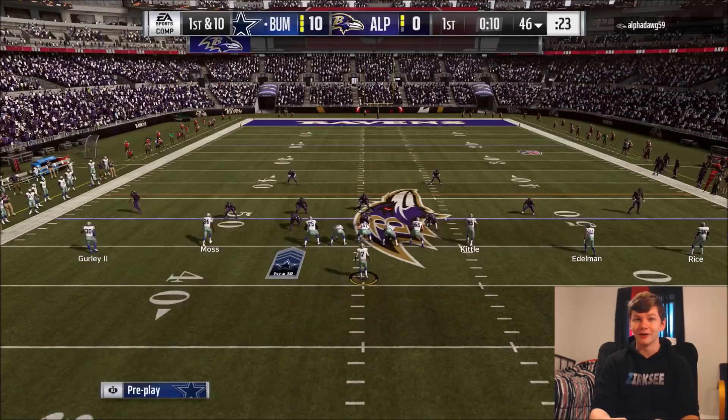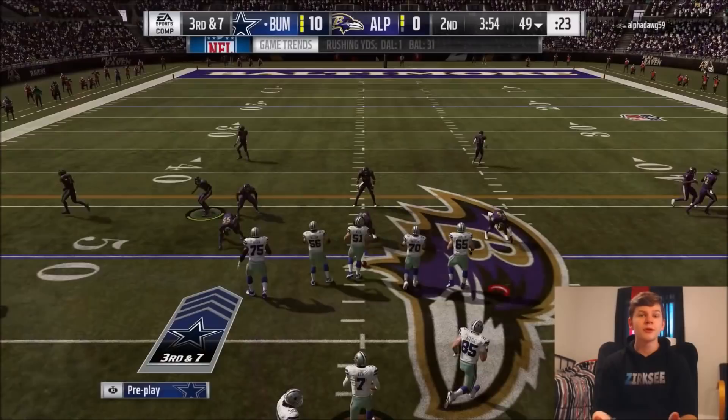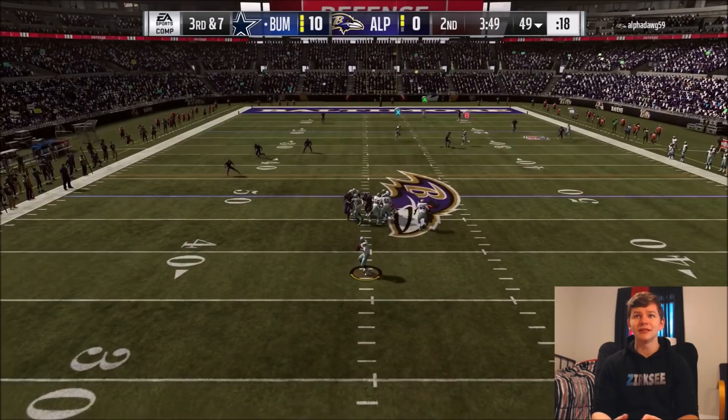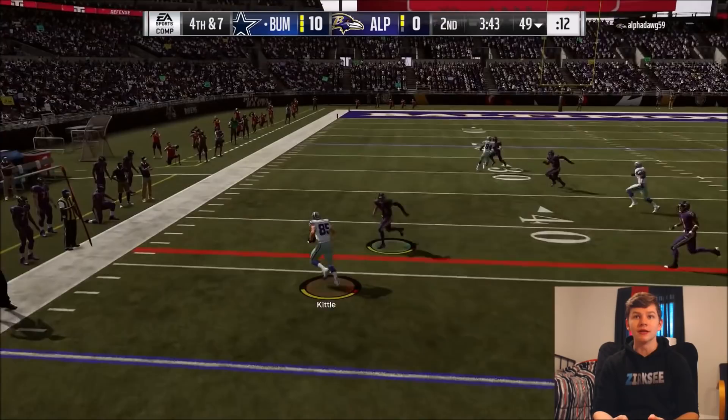We're actually going to run a QB draw — see if we can get this going here. See if we can plug in Sean Taylor. The QB run Sean Taylor middle linebacker is straight cheese and I actually love it. He's got 99 speed, 99 hit power, like 95 block shed — he's like the ultimate middle linebacker. Fourth and seven, we're going for it. See if we can pick up this first down. Kittle gets the first down, juking out a defender down to the 33.